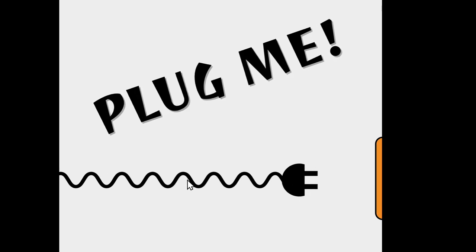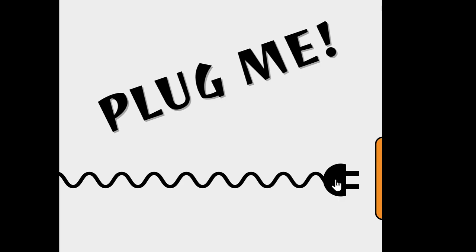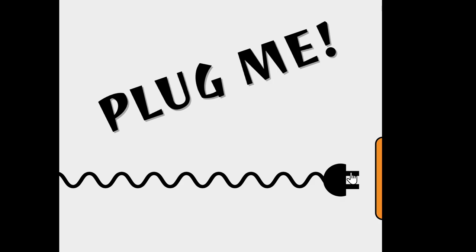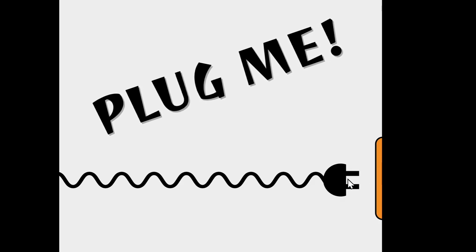What we're doing is we're changing the width only of a squiggle so that it squeezes and expands. And then when this prong right here hits the socket, it will snap in and a little ball animates along the squiggle as we animate the whole scene.